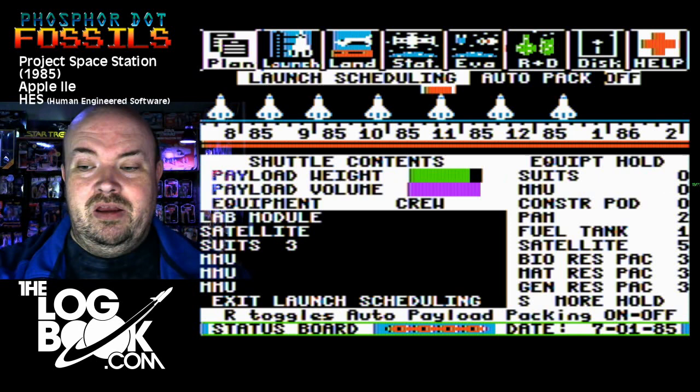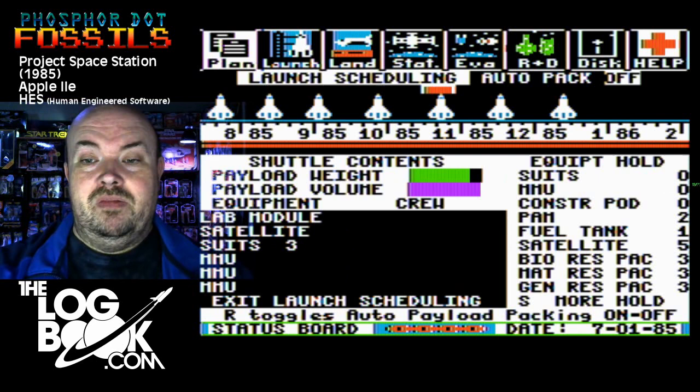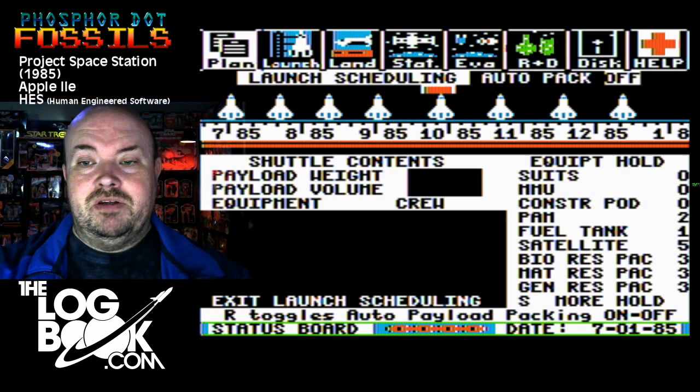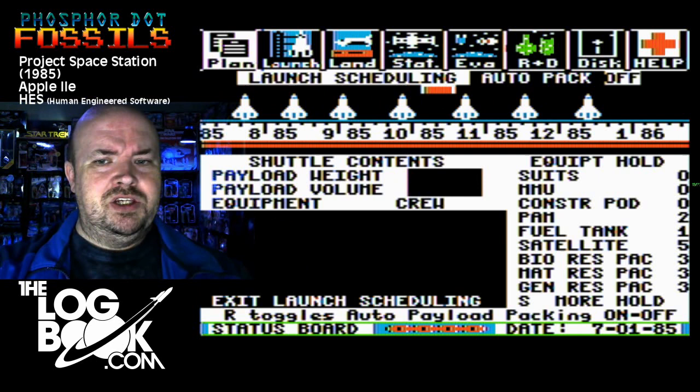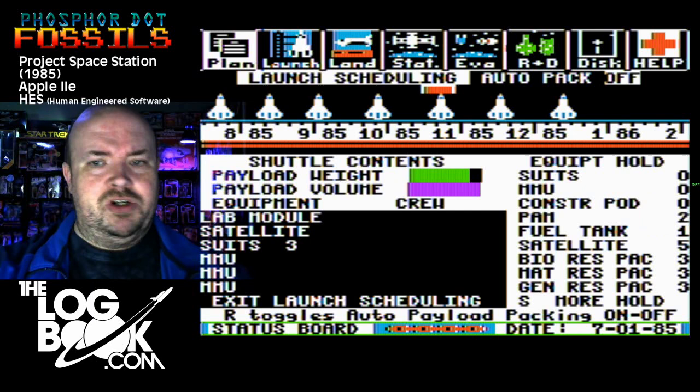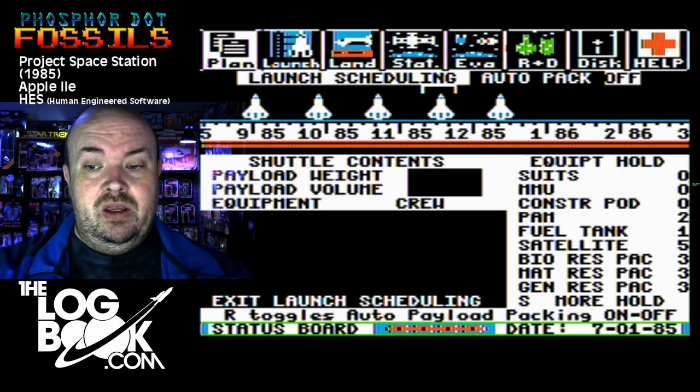Shuttle payload is full. So in six flights we're going to have all of our station modules up there. The seventh flight — you want to go ahead and take your research packs. You have bio research packs, material research packs, and general research packs.